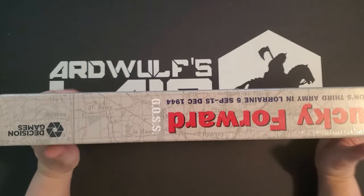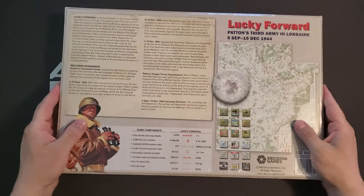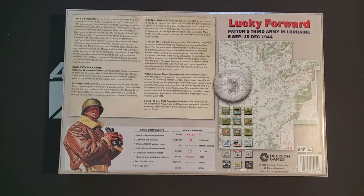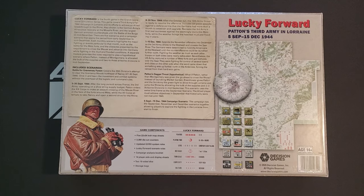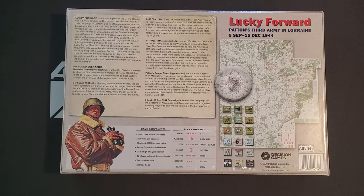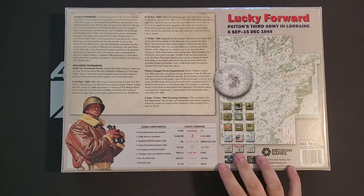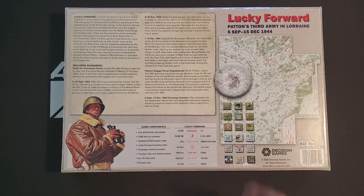This is the standard Decision Games box size — super heavy, actually. As we can see on the box, there are five map sheets, 360 die-cut counters, and updated GOSS system rules. Updating the GOSS system rules is a big deal. The new version of the rules has been available for some time on Decision Games' website. Two to six players, playing time eight to 100 hours, which sounds absolutely correct.